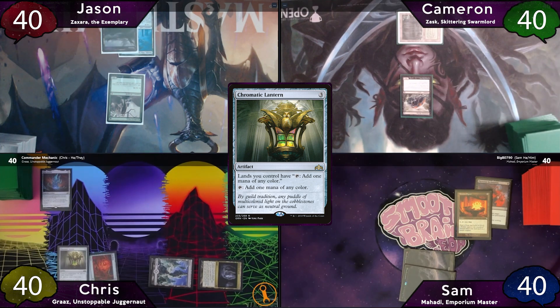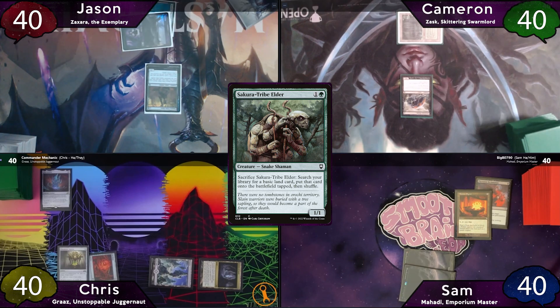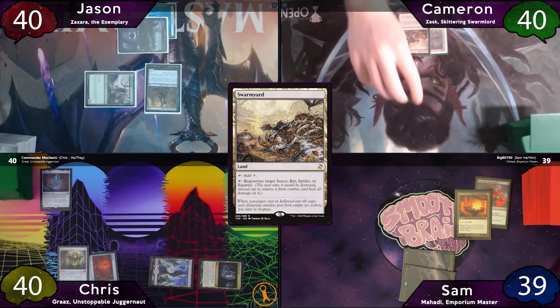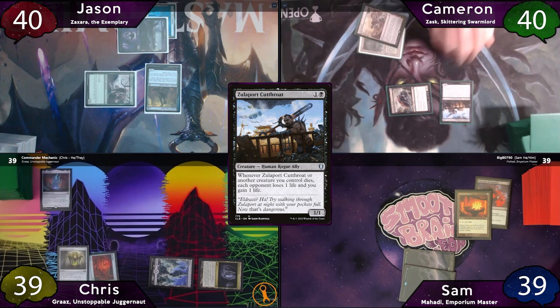Jason plays a basic Swamp, taps for 2, and casts Sol Ring. He moves to combat, swings for 1 at Sam, then passes to Cameron. Cameron plays Swarmyard, moves to combat and hits Chris for 1, welcoming him to the channel. Post-combat, he casts Zulaport Cutthroat and passes to Sam.